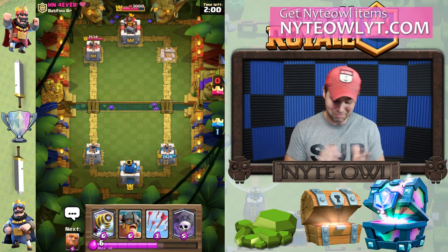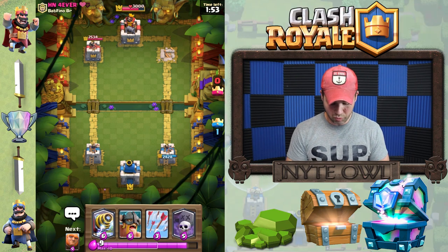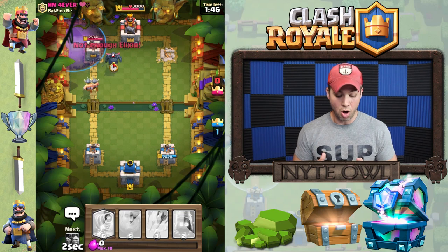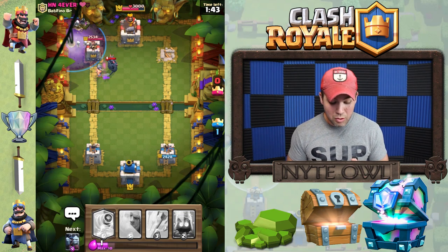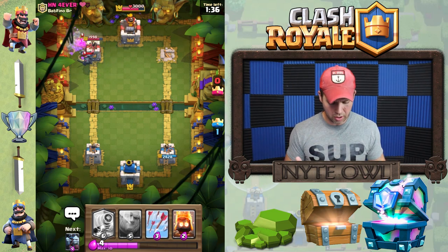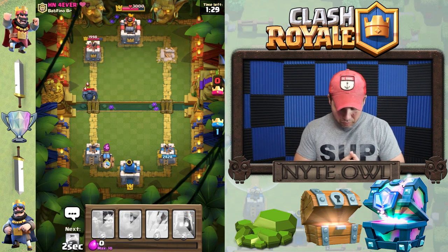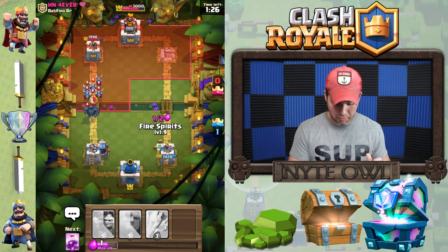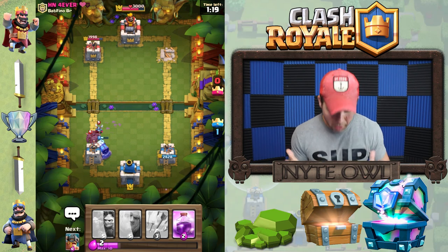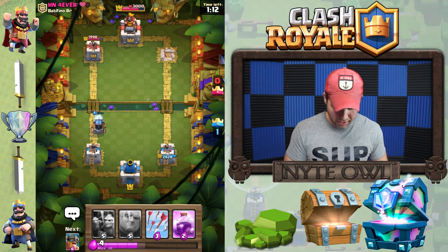He kind of made a mistake putting elite barbarians right in front of sparky — that's on him. Now we do an elite barbarian and graveyard push on the other side. But then — a pekka?! Holy cow, it one-shots those guys! They must have taken a hit from the tower first. We put sparky to deal with the pekka, and then fire spirits to clean up. Come on, don't kill sparky! We didn't get a hit on our tower — good defense, good job sparky!